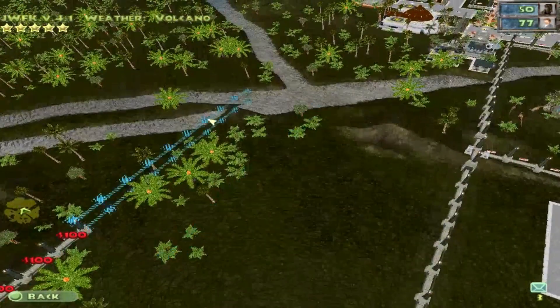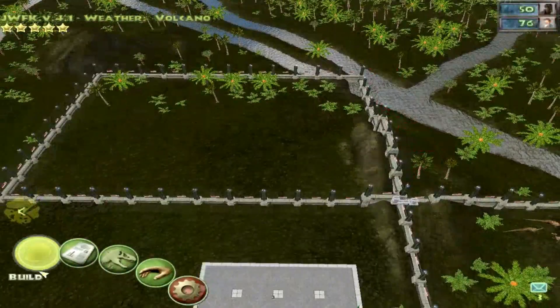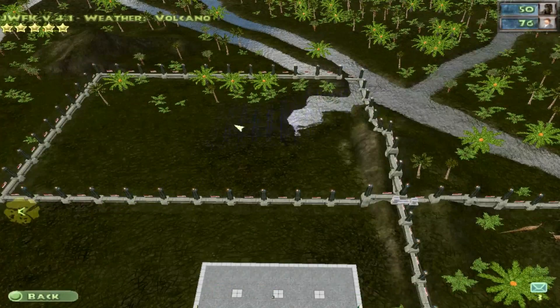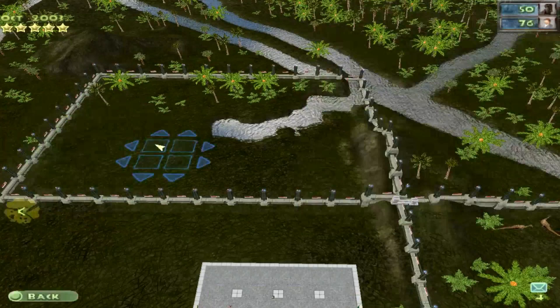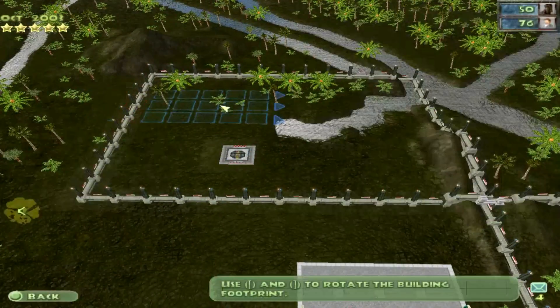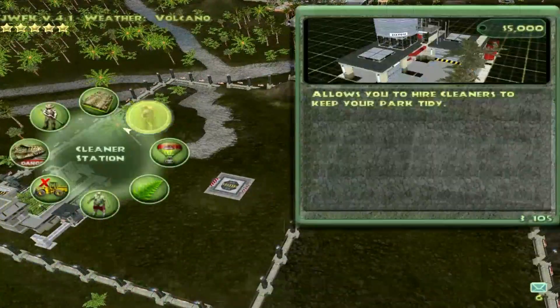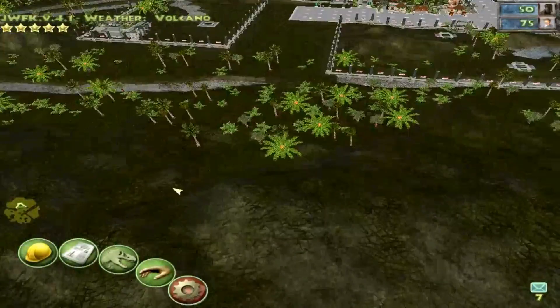The compies shouldn't be too worked up on them. I think this would be good enough — they're compies, they're the smallest dinosaur in the world. This will be our compy enclosure.